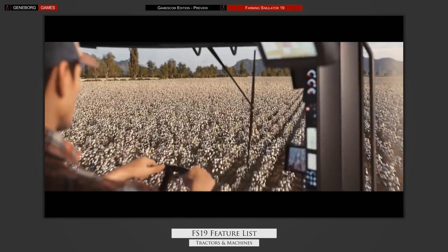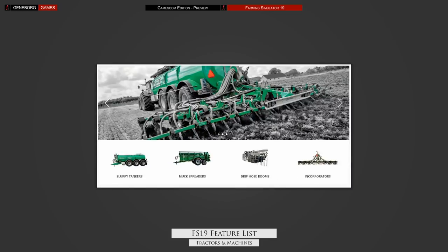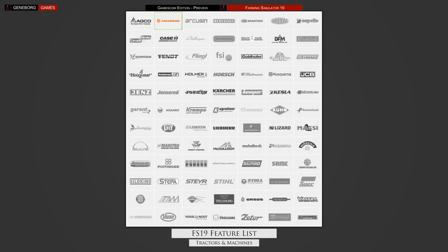There is also a Case IH cotton harvester available, as cotton is a new crop in FS19. Bednar, a manufacturer offering many different tools, and Samson, mainly known for their manure and slurry implements, have also been confirmed. Community manager Lizardown told us that nearly all brands from the previous game will stay, but not all DLCs will carry over. During Gamescom we hope to see some more new equipment in action, maybe even some new crops and machines to harvest them.